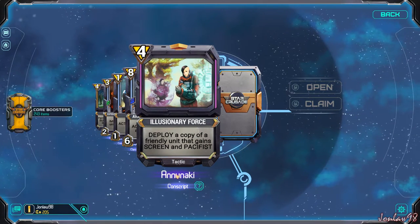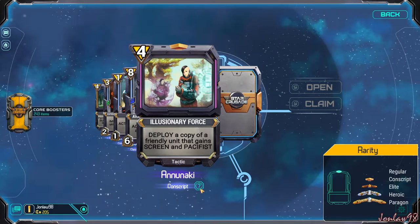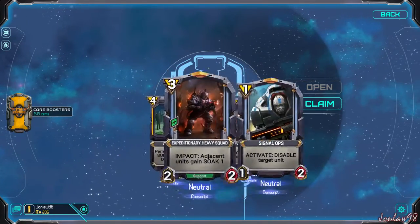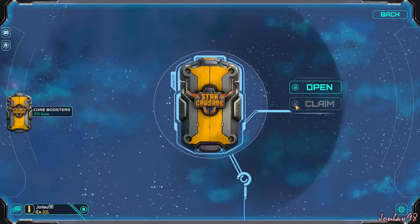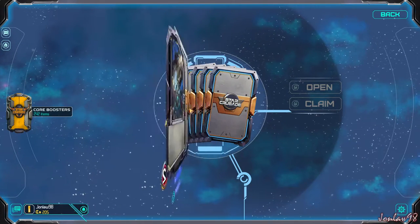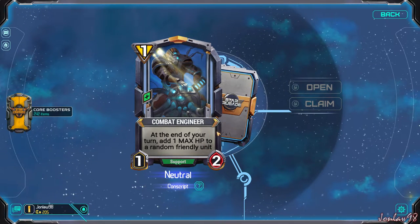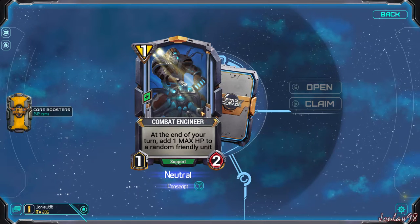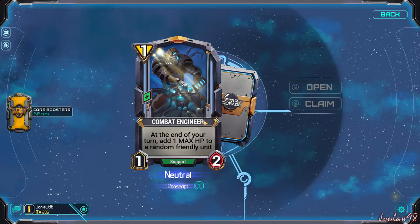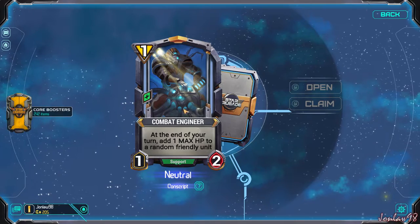And once again, that shows you what race or faction you can use this card and the rarity. We've seen that one. Did we just get two of the same thing in one pack? That's going to happen a lot. So once we open our packs, I'll just try to speed this up a little bit so we don't spend five minutes per pack since I have a lot of them. New cards that we haven't seen already, I'll give you my opinions and thoughts. At the end of your turn, add one max HP to a random friendly unit — that could potentially be good, actually.